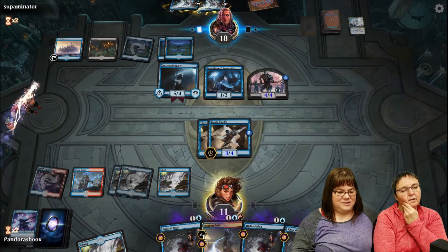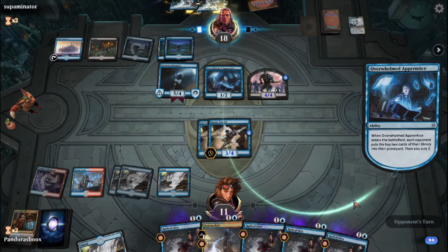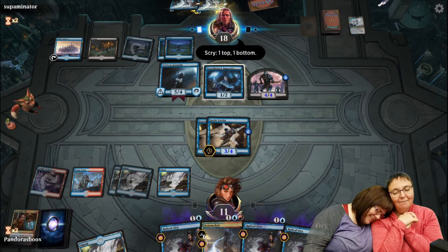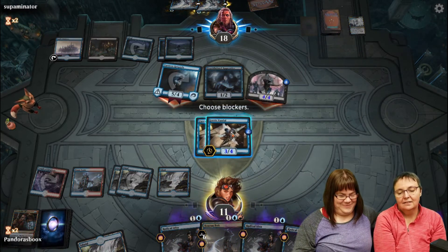Another Improbable Alliance went to the graveyard from counterspells - this is not looking good. Leslie is very sad - she thinks she's going to lose this game. But she fights on, double blocking Vantress Gargoyle to trade. She knows she's going to lose one creature anyway so she might as well double block.